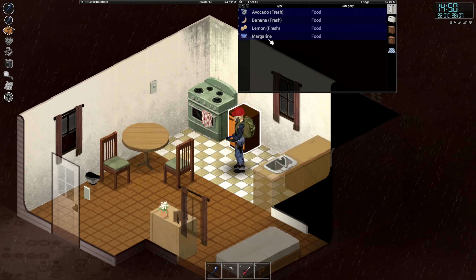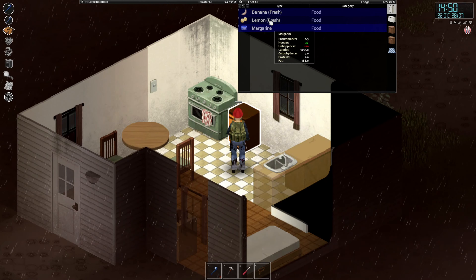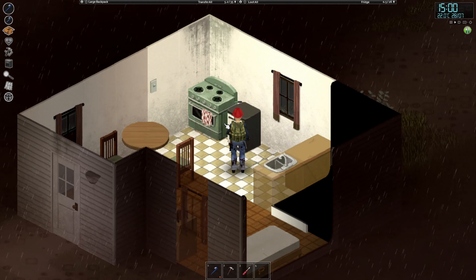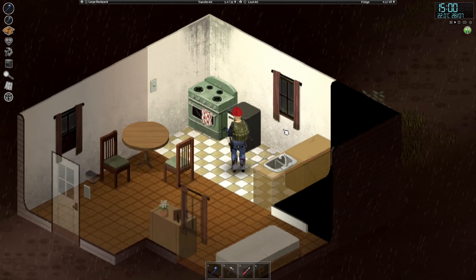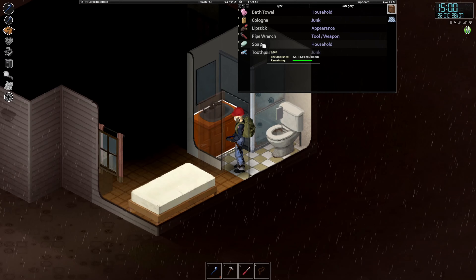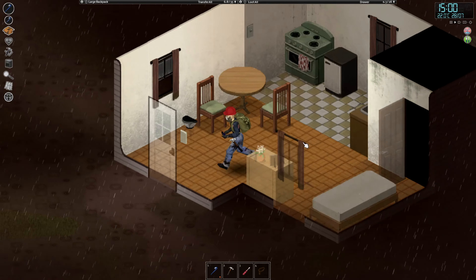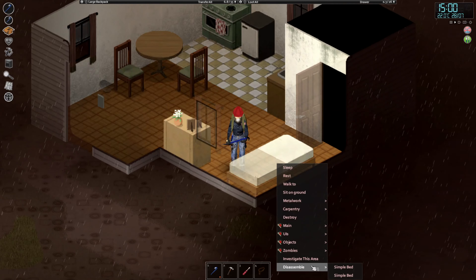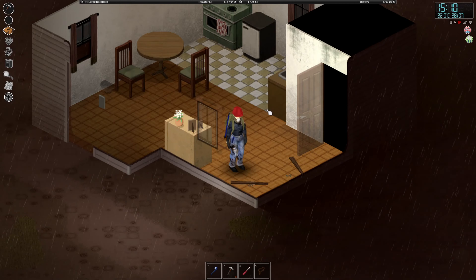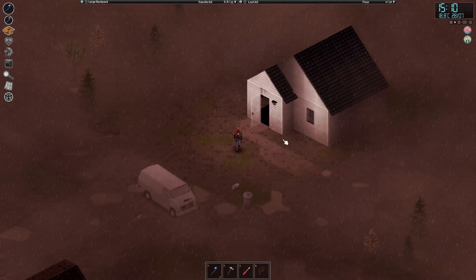Nice, some canned food for the winter. This mini fridge — avocado, go ahead and eat that while it's still fresh. Go ahead, eat that lemon. You know what they say, when life gives you lemons, eat it raw and spit in its face. Okay, nothing of note here but I will take the pipe wrench and the soap. I could also be a bit cheeky and start dismembering the beds here for the planks, although that gives you like two planks, so it's not really worth it.